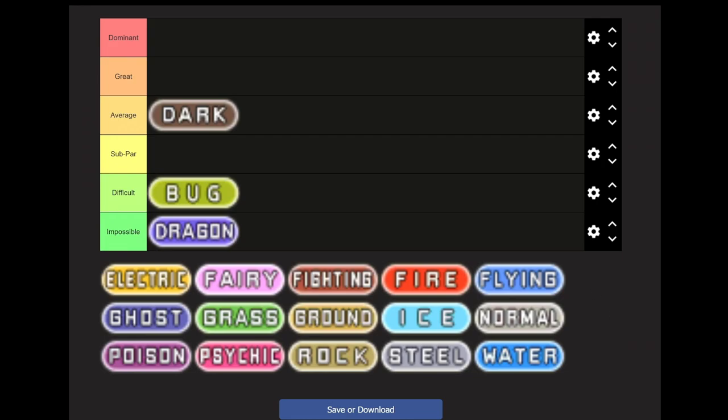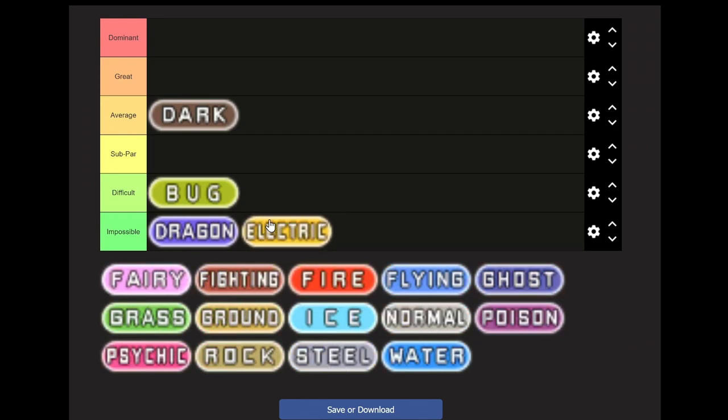Next we have another Impossible type: Electric. But if you could get access to it, I would put it in Great. The main reason it wouldn't be Dominant is because it's absolutely brutal when you're taking on Roxanne. They tend to have very good special attack, very high speed, synergize well with Rain Dance, Thunder Wave on a lot of them, and Static that can paralyze stuff. Very few physical attack options — but if you really want to do this, give yourself Chinchou, as that is the only way you're going to get past Roxanne with relative ease.